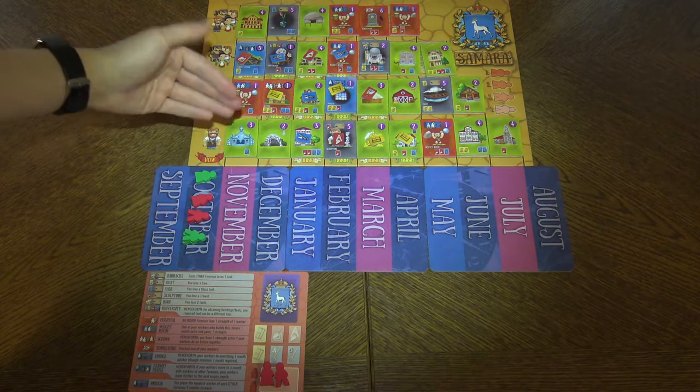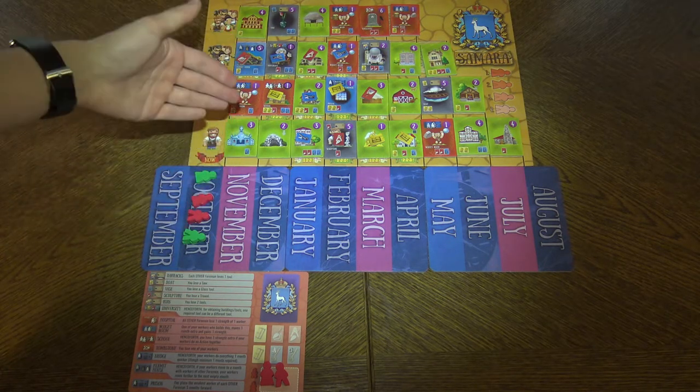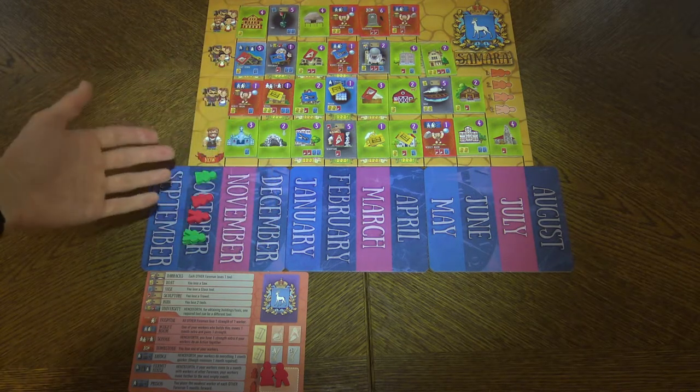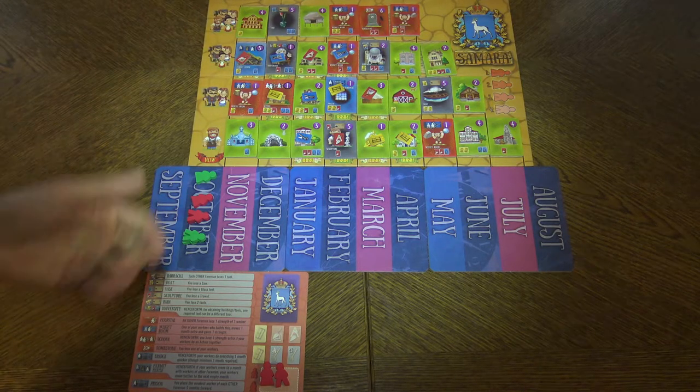There are also rows — this is the first, second, third, and fourth row. In order to get stuff from the first row you need a strength of one, from the second row a strength of two, from the third row a strength of three, and so on.